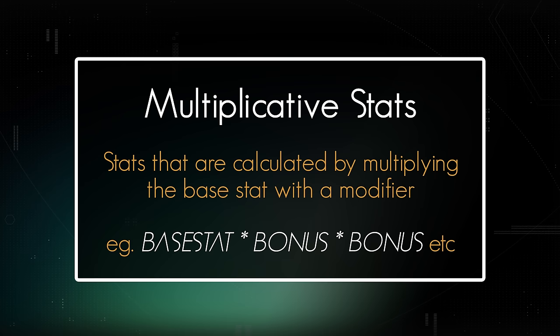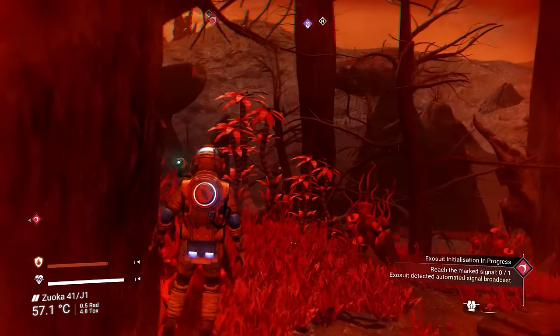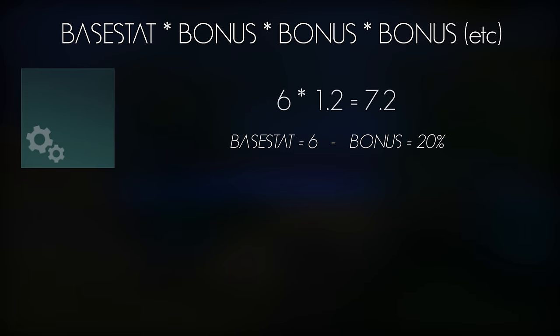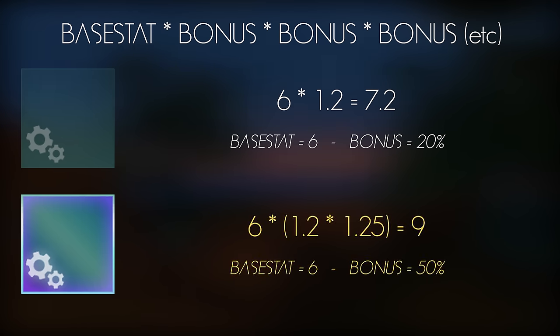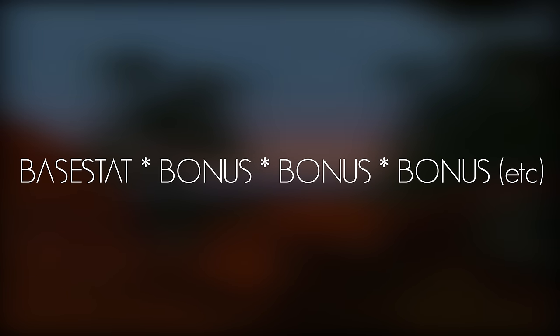The next stat type is Multiplicative and this is where it gets very cool. For Multiplicative stats, the bonus on a module is a percentage modifier that is multiplied with the base stat. For example, rate of fire — assume this is at a base of 6 and the upgrade's fire rate bonus is 1.2, which would show in game as 20%. The base stat of 6 is multiplied by the bonus of 1.2, resulting in 7.2. When a Multiplicative stat is supercharged, it multiplies the bonus by 1.25 — in the example this was 1.2, this now becomes 1.5, resulting in a fire rate of 9.